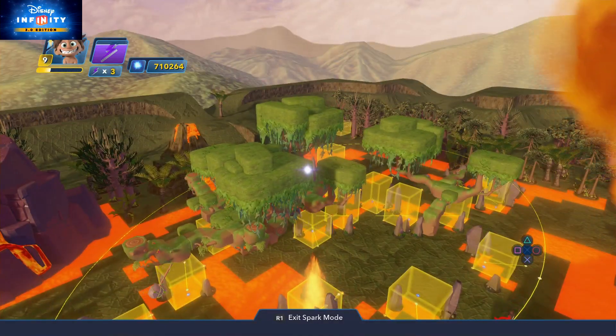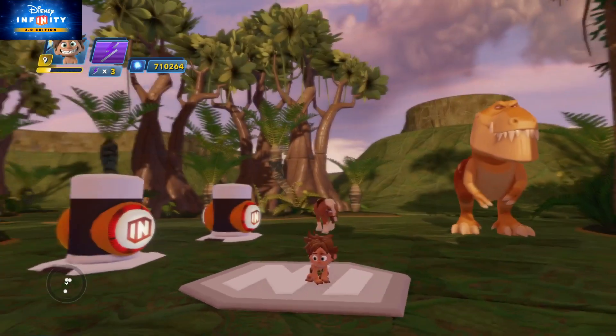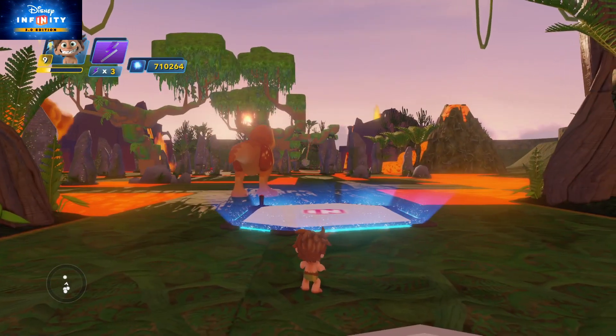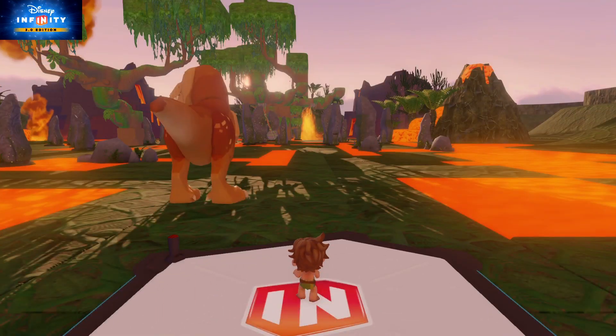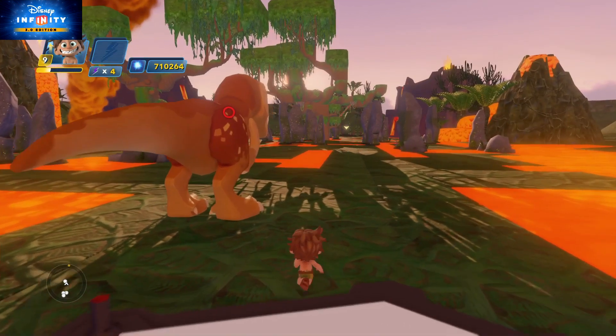I've had a lot of fun with this level. I'm going to use Spot and try to set an official time. Just to prove it, I set one of these little buttons here so I could power up any dinosaurs if I wanted to. No logic's changed from the previous one I showed you a couple of weeks ago - as soon as you go through the first gate, the timer starts.